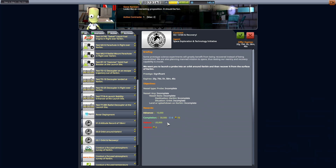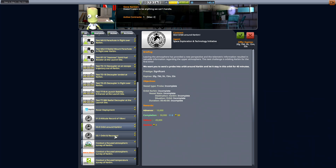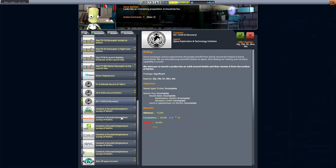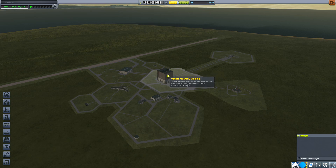We want you to launch a probe into an orbit around Kerbin and recover it from the surface. Oh, it's got to be a probe again? Come on, man. I thought there was one that was for a Kerbal. Bummer. Transport or recover scientific data from space around Kerbin — we can get that one. Alright, we're going to send Ace up to get some science.